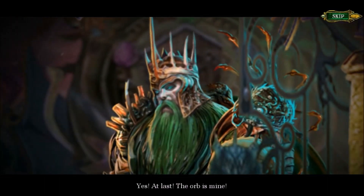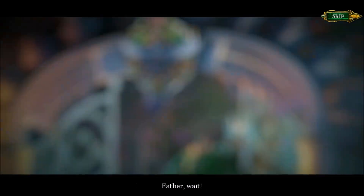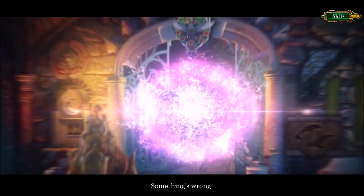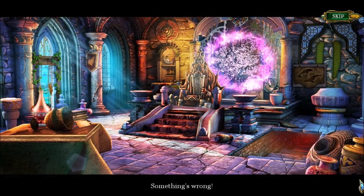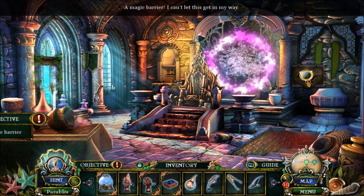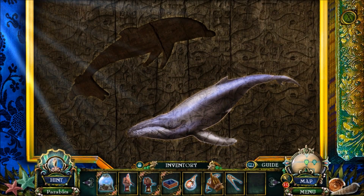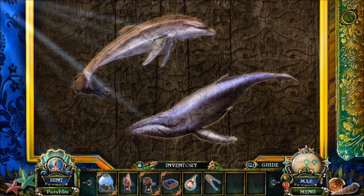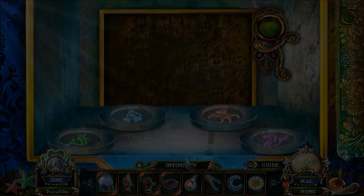Yes! At last! The orb is mine! Father, wait — something's wrong! You bet something's wrong! Your evil father now has the orb which will let him power the machine to take over the world! Yeah, that's a problem, Ariel! That's a problem!